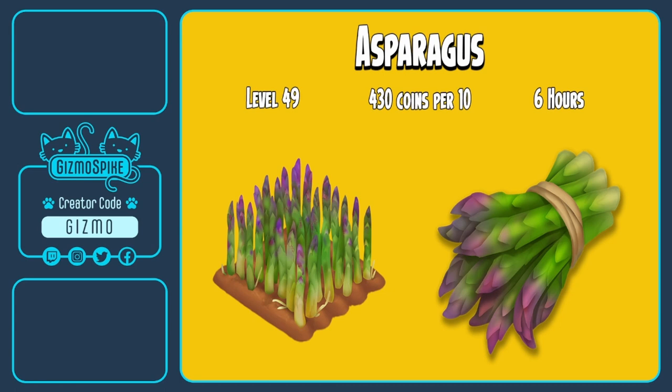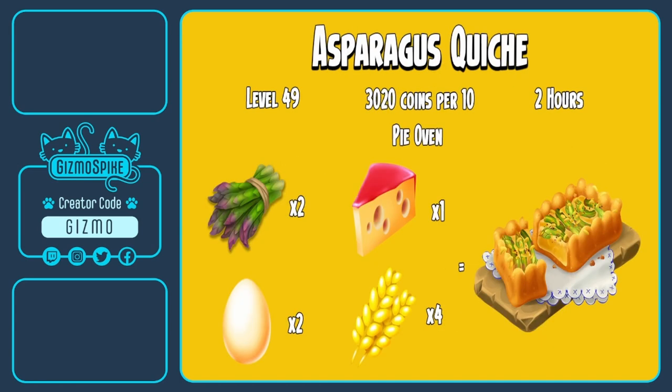With a new crop comes some new products. The first product is asparagus quiche, made over in the pie oven. It will unlock at level 49, take two hours to make, and you'll be able to sell it for 3020 coins for a bundle of 10. To make the asparagus quiche you will need two asparagus, two eggs, one cheese, and four wheat.